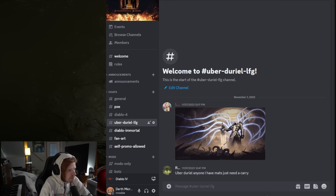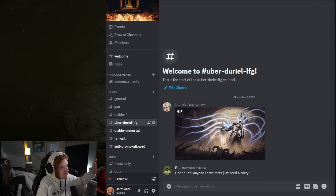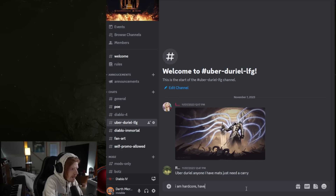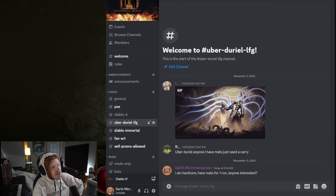I actually made a Discord recently because people in the live streams were asking if there were others who wanted to do it together. I have an Uber Duriel LFG channel there. So if you're trying to find other people that want to do Uber Duriel with you, you can join the Discord — link is in the description. You click on Uber Duriel LFG, type something like 'I am hardcore, I have mats for one run, anyone interested?' and anyone who responds, you add them as a friend, get their battle tag, and get into the game together.